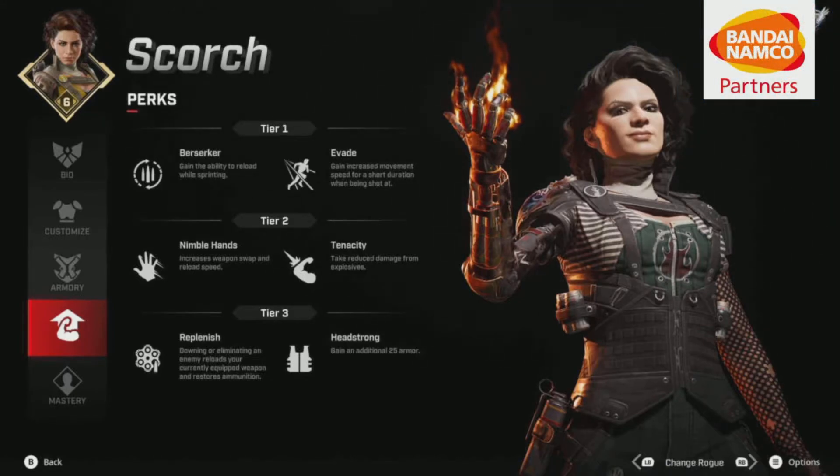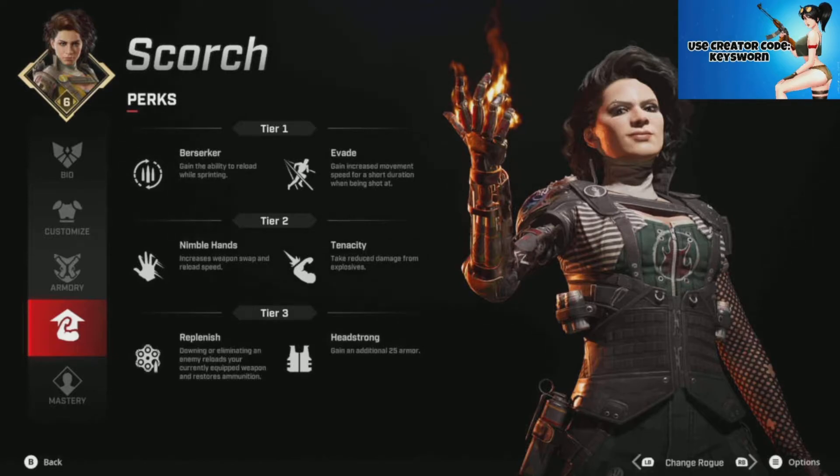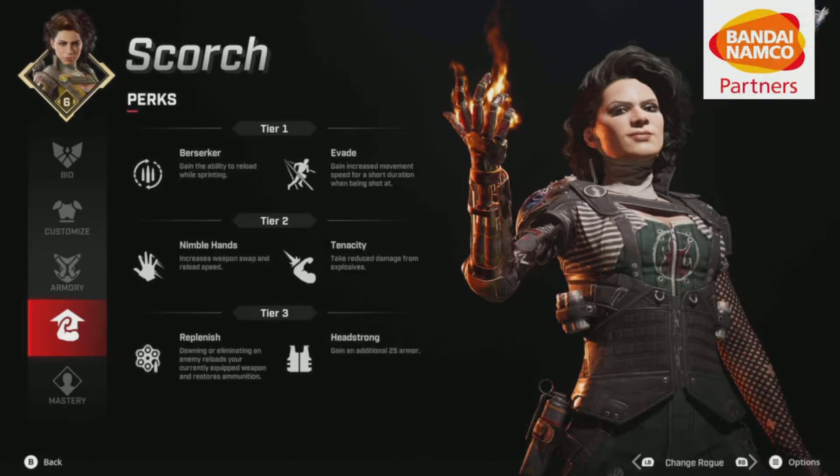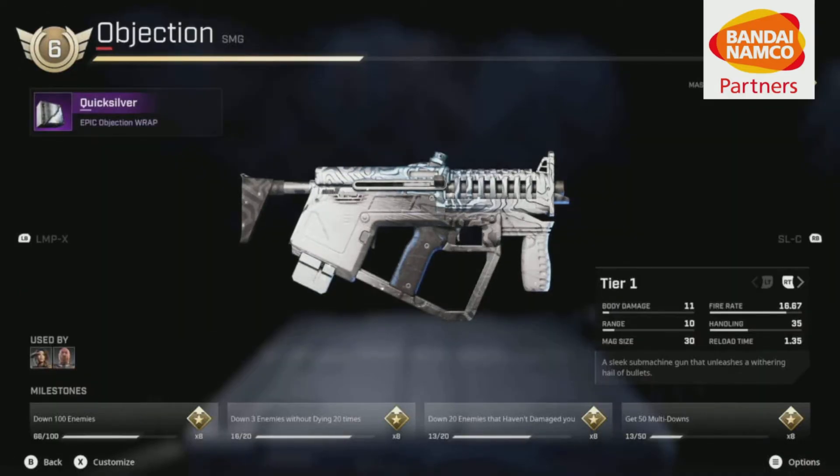Berserker lets you reload while sprinting, which you can use, but I usually reload while in cover because it is a third-person shooter — very heavily cover-based. You have the option to roll and stuff like that, but it is cover-based overall. I'll let you know why I think you should just go with those four perks in a second, because we're going to talk about the weapon.